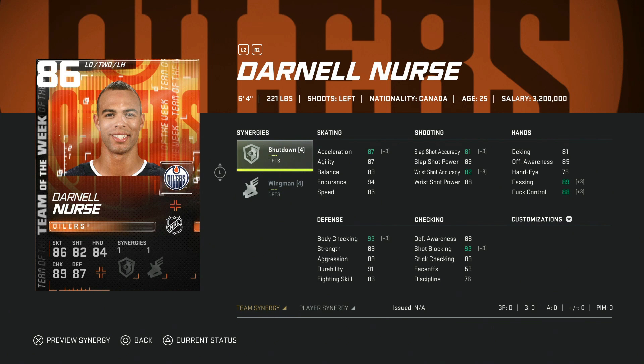The 86 Darnell Nurse with Wingman and Shutdown — great defensive card, but he needs to be a bit faster. If he could touch 90 speed he'd be good enough; at 85 speed it's tough right now with all the top-tier options out there. Six-foot-four is great, and if you're good at positioning in his own zone he's elite. With synergies this could be a usable card — he's got the size.